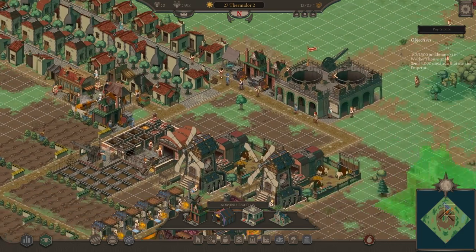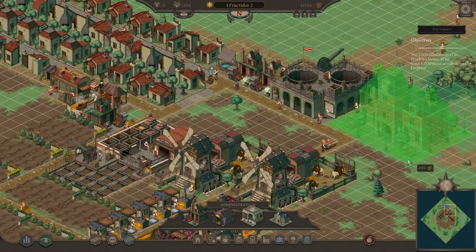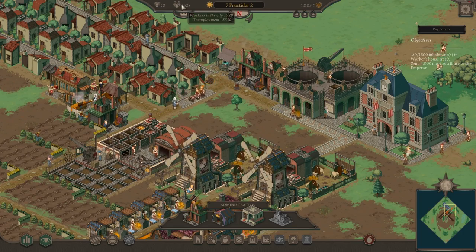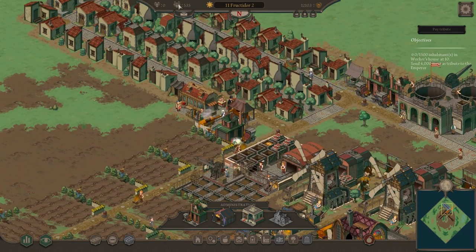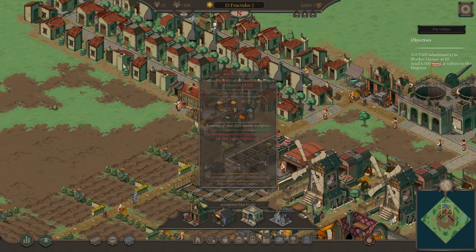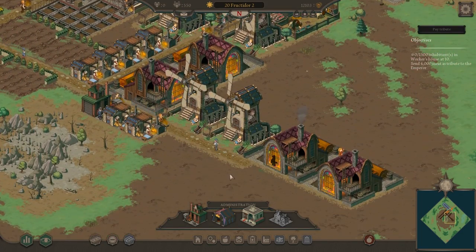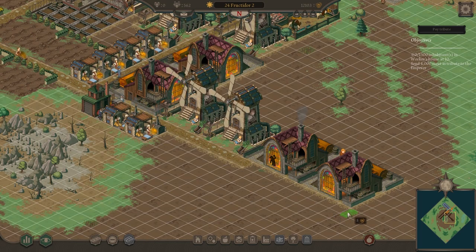We should put down a town hall, which allows us to do some administration. Let's place that down — salaries are normal. Unemployment is going really high as these buildings evolve. We probably shouldn't evolve these houses much more just yet while people are still moving in, but we should be able to ramp up production soon.